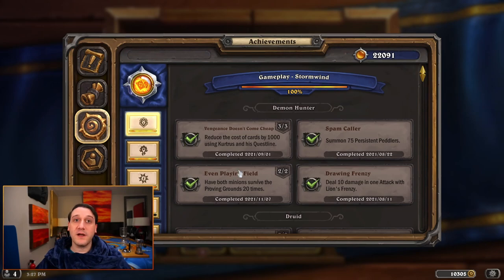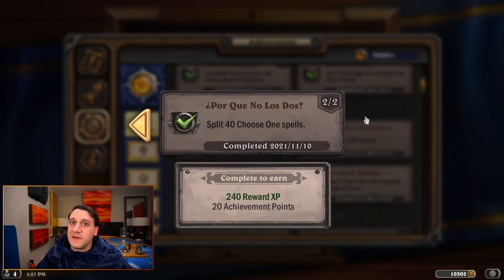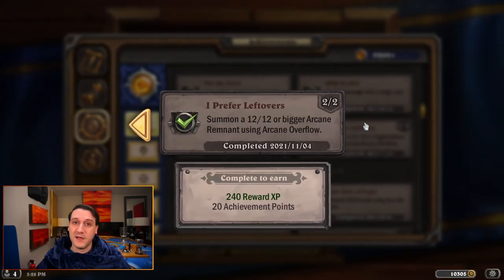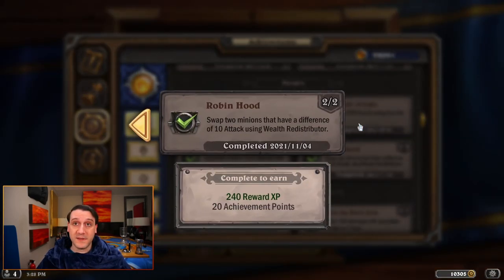In this video we're covering all 12 achievements introduced with the mini set, which are Even Playing Field, encouraging us to have both minions survive Proving Grounds 20 times; Por Que No Los Dos, hiring us to split 40 Choose One spells; Carry On My Wayward Son, luring us into repeating the death rattles of 16 different cards with Monstrous Parrot; and I Prefer Leftovers, asking us to cook up a 12-12 or bigger Arcane Remnant when casting Arcane Overflow. We've also got Robin Hood, calling on us to swap 2 minions with a difference of 10 attack using Wealth Redistributor.